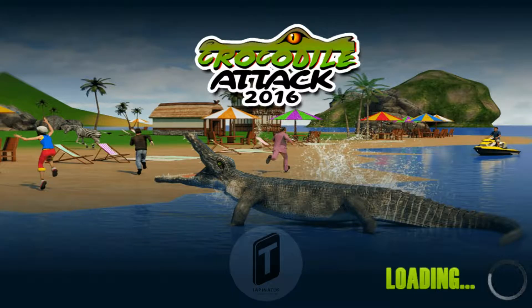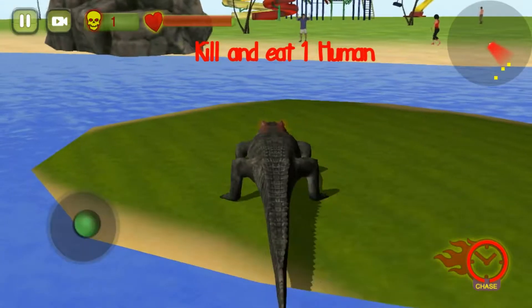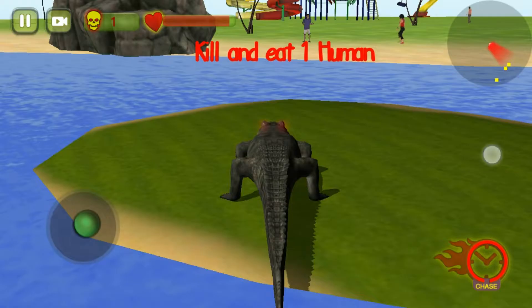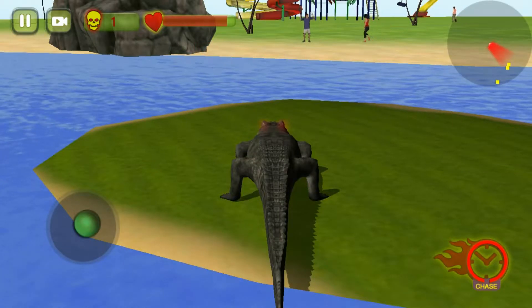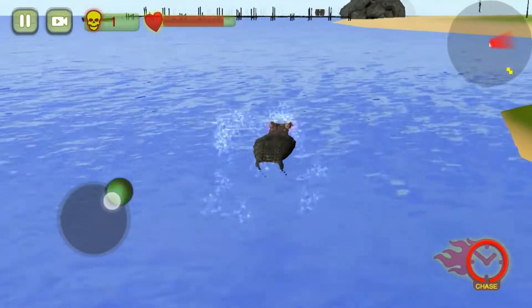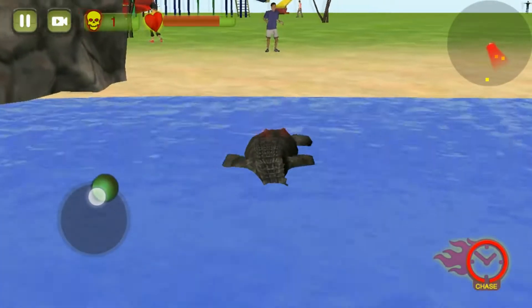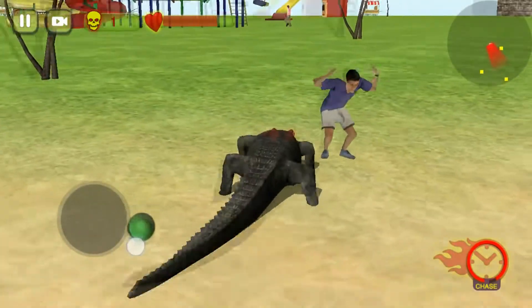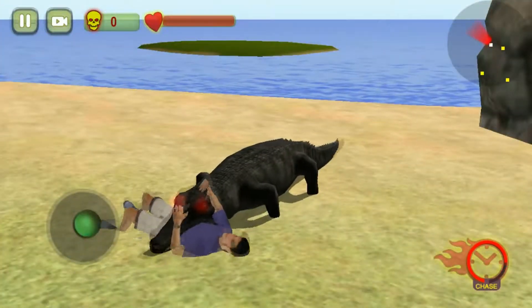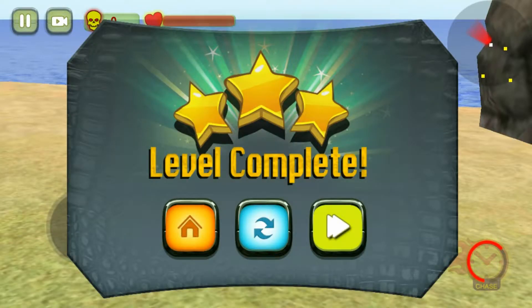None of them will be unlocked at first — I did play it before, that's why they are unlocked. But only level 1 will be unlocked at the beginning. So here you have the joystick, and you can click on this thing to chase. So I can't go in directly — let's go to the water, then sink, and plan for a chase. That was really nice, isn't it? Level completed! So let's go to the next level.